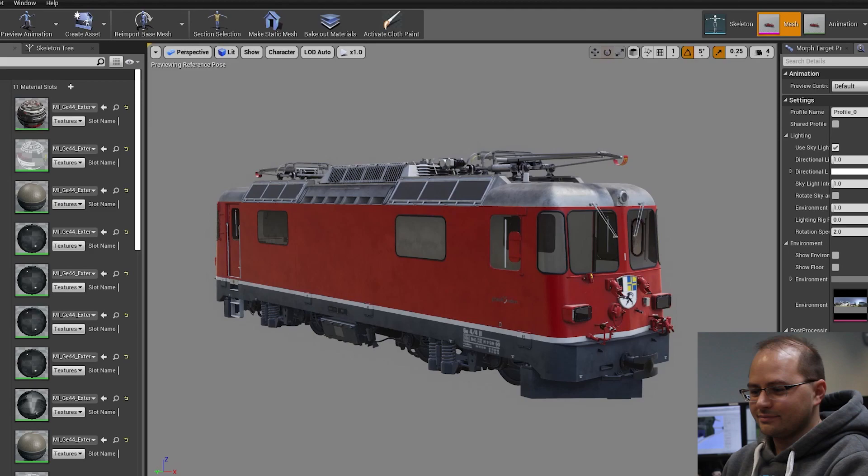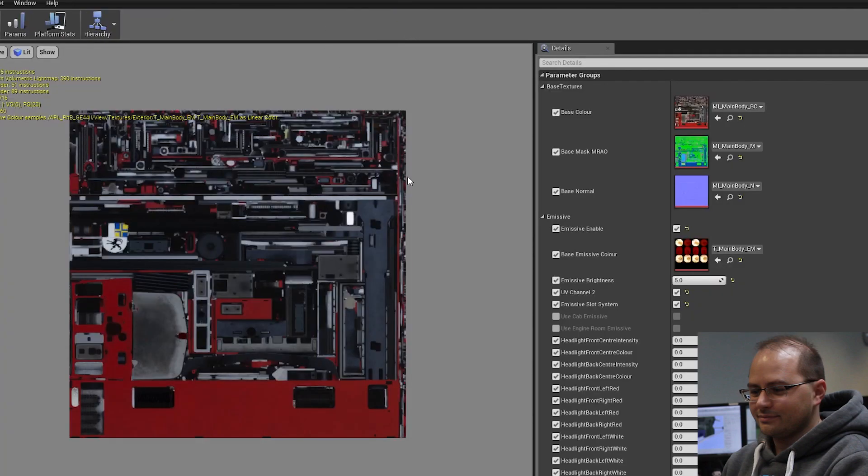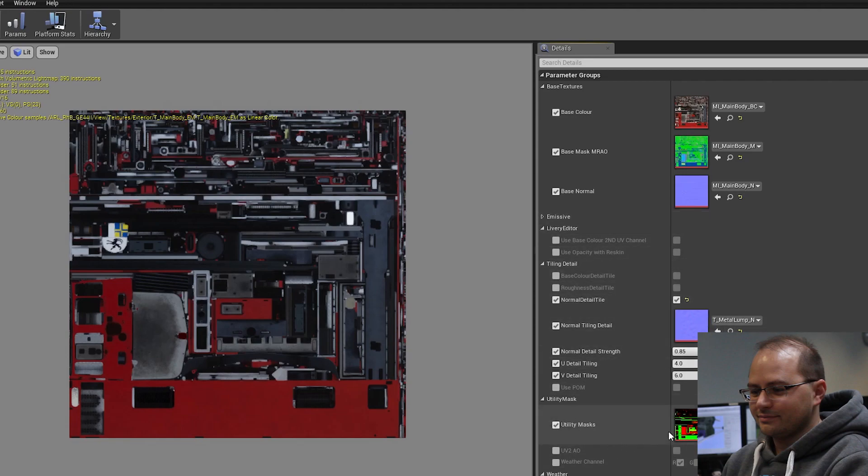Once we've finished modeling and getting all the texturing done, we import our models into UE4. They come in without the textures on, and what we do is set up the textures and add them in. We have a special material, and we plug all our textures into it and set up a number of settings and controls for how we want to manipulate the texture. This texture has lights attached to it, so we set up how we're going to control the lights. We also add in extra details and have special masks for things like dirt or weather.